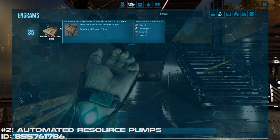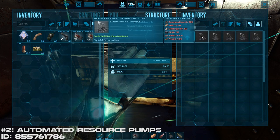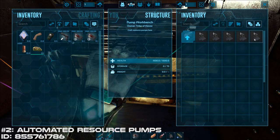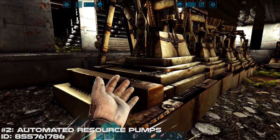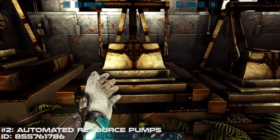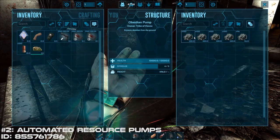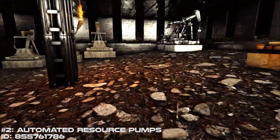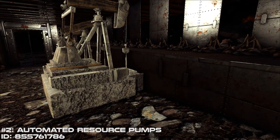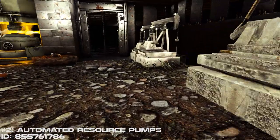Coming in at number 2 is the Automated Resource Pump mod. This one might be a little controversial and it might not be for everybody. This mod allows you to create pumps that slowly collect materials from the ground, like metal, obsidian, crystal, and oil. At level 35 you can unlock the resource pump table, which you'll use to craft whatever type of pump you want. You don't have to place the pumps anywhere special — anywhere on the land is fine, so they're super convenient. You won't be able to build these early game, but mid to late game you'll be able to, and it saves a ton of grinding time. I probably wouldn't use this mod on a serious server with a lot of players, but for a solo game or a server with a couple of friends, I would. Nobody likes having to grind for materials, so you can circumvent the hassle by building automated resource pumps to do the grinding for you while you're off doing all the fun stuff — especially nice for people who don't have a ton of time to play throughout the week.